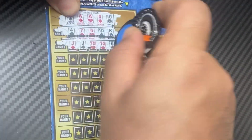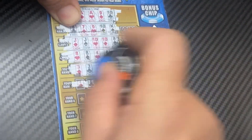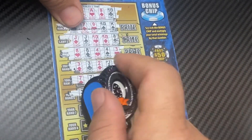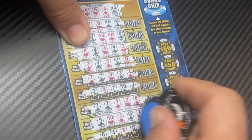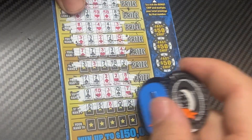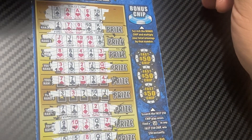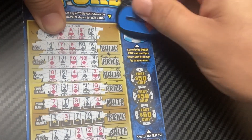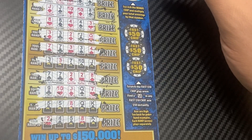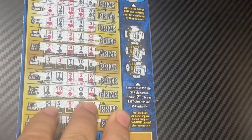Nothing there. Two of a kind — that doesn't work. Two of a kind again. Nope. Another two of a kind. Nothing on that one. Last hand — nothing. All right, so we didn't find a winning hand. The bonus chip was a 5x — maybe that's why. Fast 50 chip: 48, 47, and 49 — one off. This first ticket was a dud.